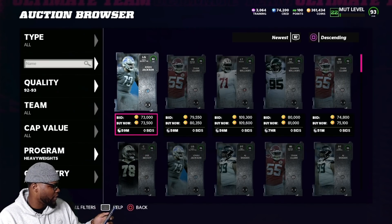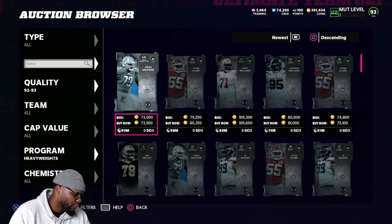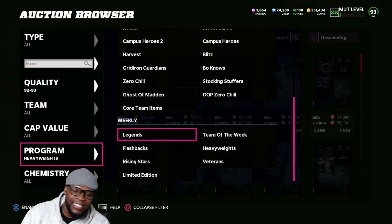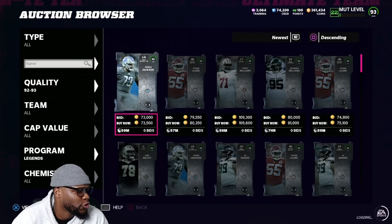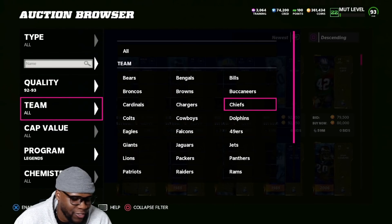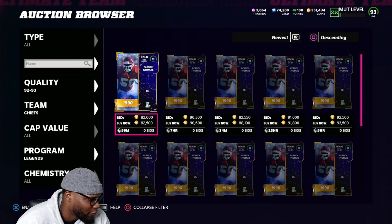I bought Antoine Winfield one minute ago for 70,000 coins. Nine minutes ago he sold for 92k — so if we sold him at 92k we'd make about 11-12k. But I want to sell him for higher. He's been selling in the 80s — someone got him for 41, I see some 90s. 92 is probably the highest we'll get. An hour ago he sold for 100k, and on the auction block right now there's a 91k listing. I'll put him up for 99k — that puts me at 100,000 after listing, making a cool 20k profit.